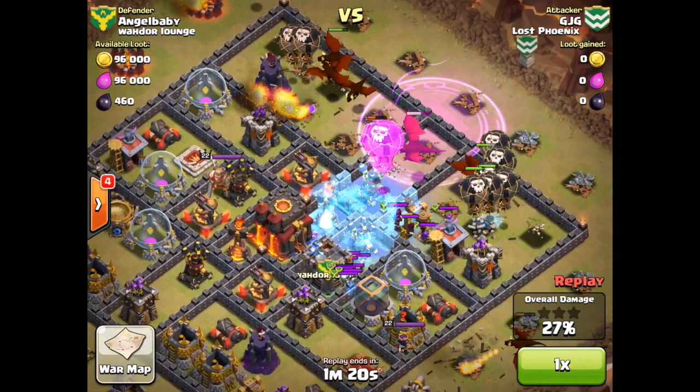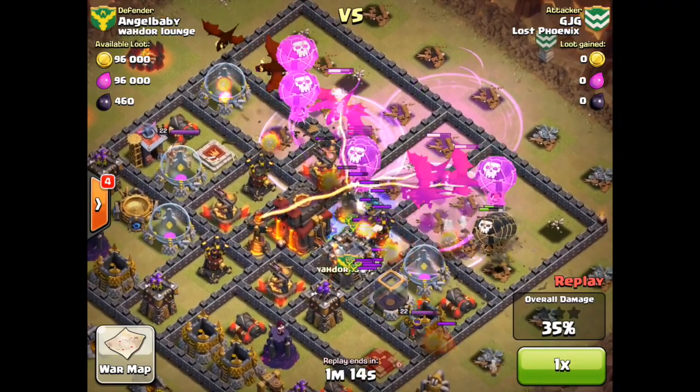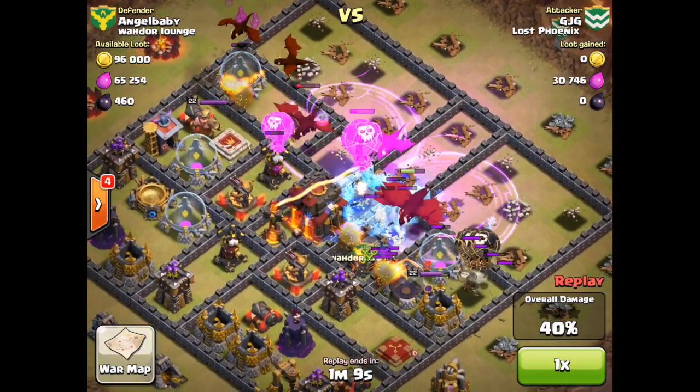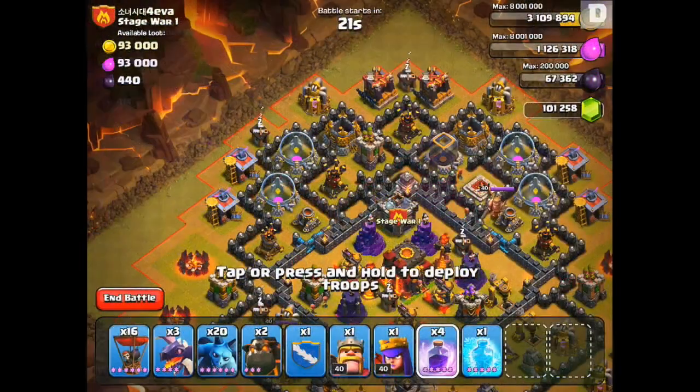It's going to become critical in defending that we spread out our air defenses a little bit. The placement of the air bombs and air mines are going to be critical, as well as the brand new level 13 Archer Towers. Those are going to help slow down these Lava Hounds. It is going to be tough, though — they look like a very strong unit.